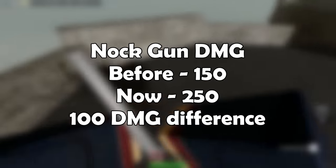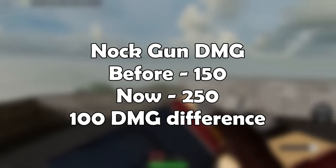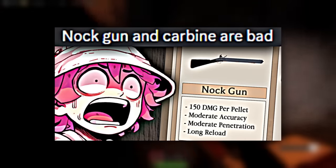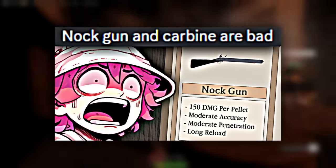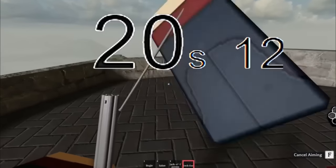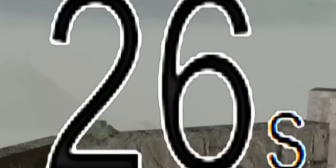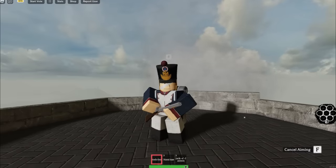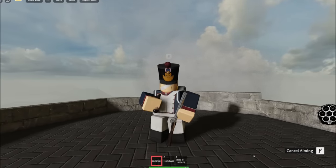The damage got increased from 150 to 250, making it a 100 damage increase per pellet. During the extensive shop tutorial video I made a couple of days ago, I timed the reload speed for fully reloading the knot gun, and the result was a whopping 27 seconds. That is almost half of a minute. However, there is a trick that not many people know about, and this definitely makes the knot gun a better weapon to use overall.